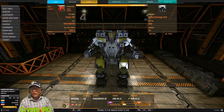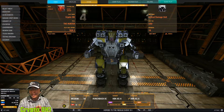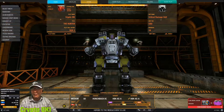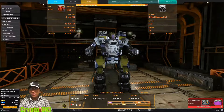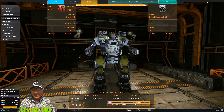Good morning everyone, this is Crypto and today we're doing a meta mech review on a Hunchback. Here is my Hunchback - I have not played this yet, it's pretty much zero skill as you can see down here at the bottom. What I'm gonna do is go to the website, find the best build in the community for this particular Hunchback, use it, play it, and see if it works out.